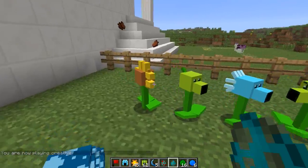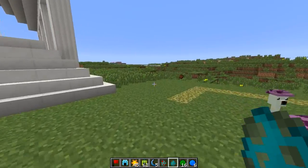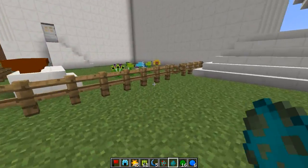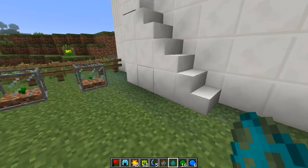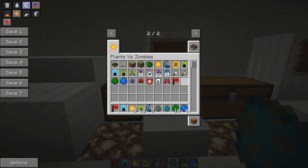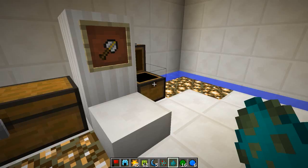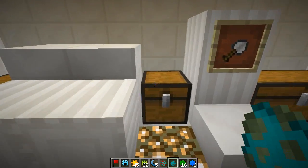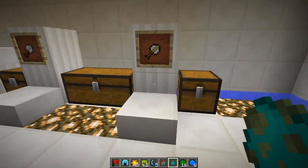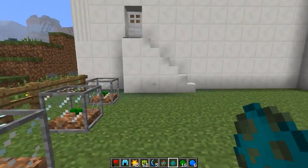You can play this mod in a PvE environment, set it up as a creative game map, or even run it in multiplayer — it works in multiple modes. The mod also adds two trowel tools: the basic Trowel, which digs up plants and returns some resources, and the Transplant Trowel, which gives back a more equivalent amount of the resources you originally spent on the plant.